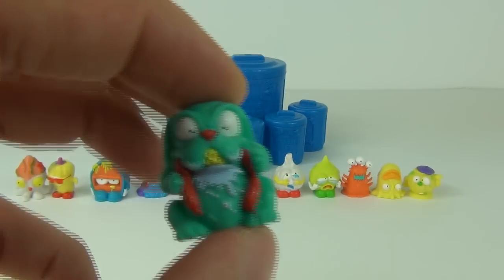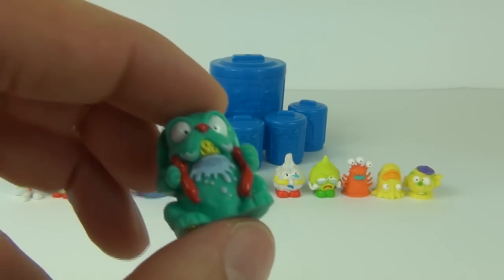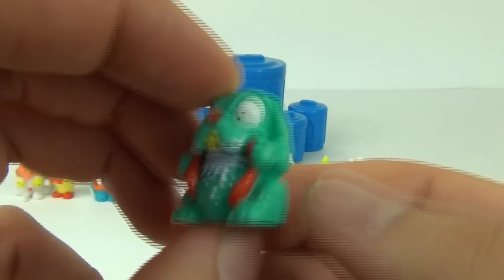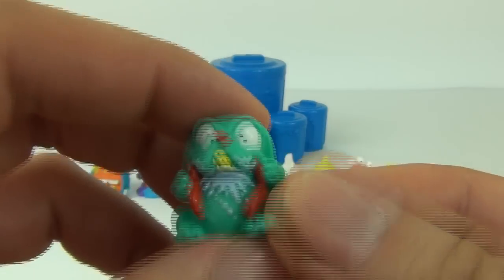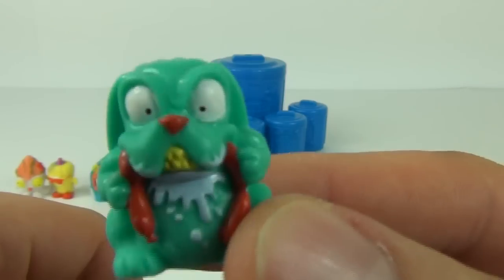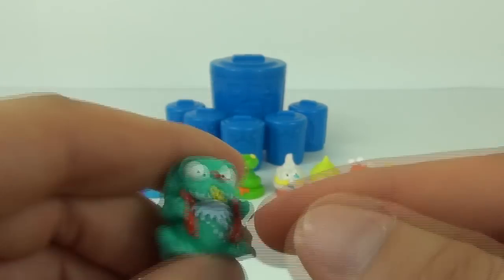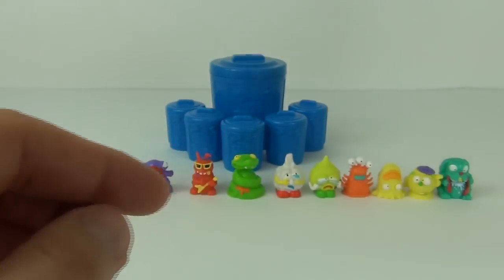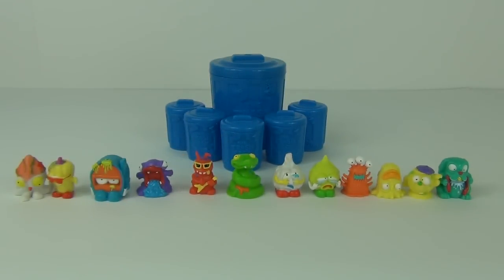The last one is Grot Water, a common, number 479. Even though it's a common, I think this is one of the better ones — it has lots of cool features, really evil staring eyes, yellow teeth, and sausages hanging out of his mouth. So there you go — that is exactly what I got in this brand new Series 3 Trash Pack 12-pack.